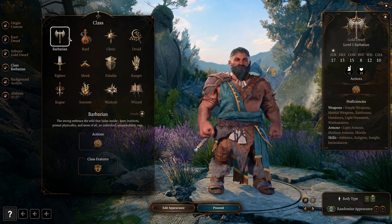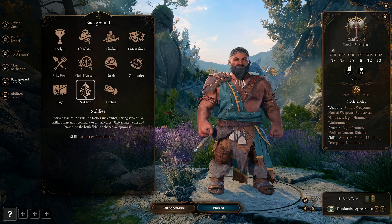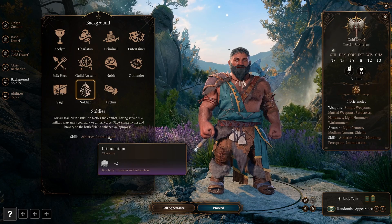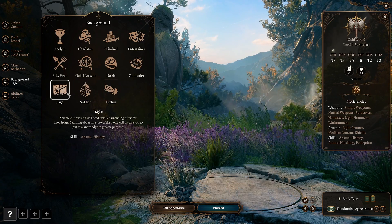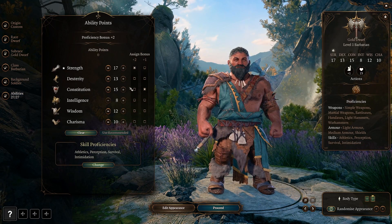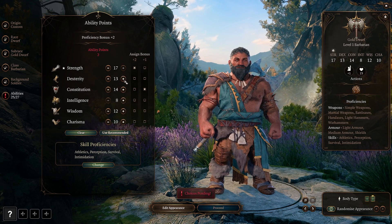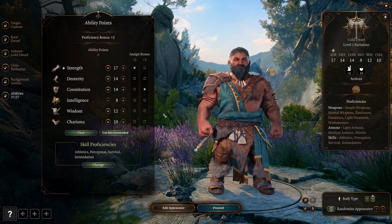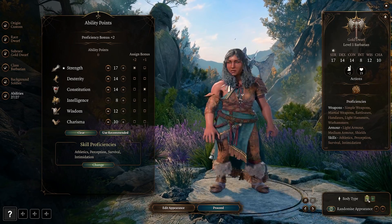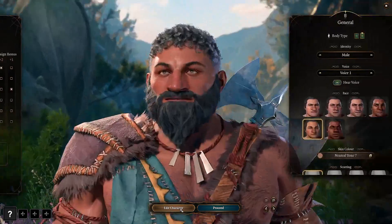For the class we take the Barbarian, as already mentioned. For the background, we take the Soldier, because we get the Athletics bonus, which is important for our strength and physical stunts — that's the main reason we take this background. For the abilities, I like to increase our Strength to 17, then Dexterity and Constitution all the way up to 14, and for the rest you can use it as you like, because you can add additional things depending on what you need. Just make sure the main stats are the ones I've set there.